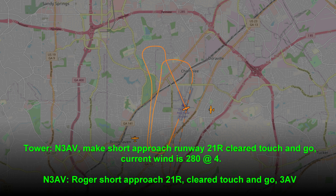Number 3A, make short approach on runway 21R, so it's a touch and go. Current wind is 280 at 4. Acknowledge short approach, runway 21R, cleared touch and go.